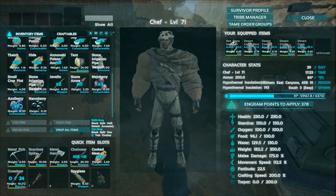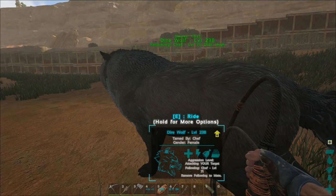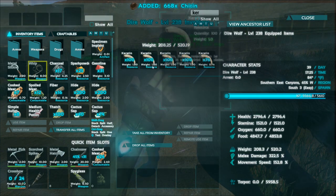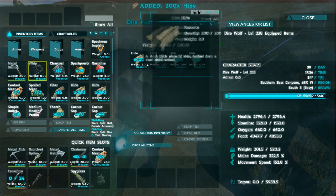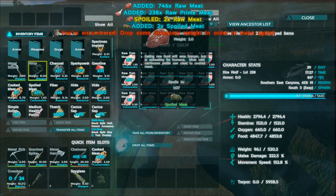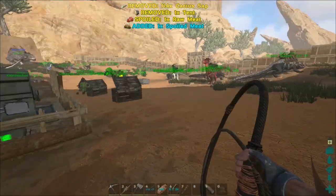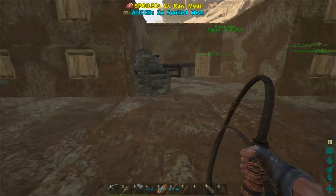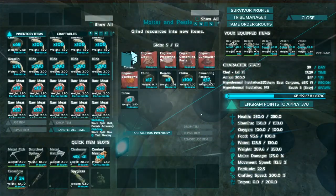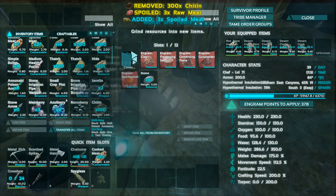I might as well make the S-plus version so we can pick it up and move it in the future. Let's grab the chitin and keratin off of you — look at all that, and the hide and raw prime meat. I'm getting over-encumbered from all this. Let's put the chitin and keratin in the tents. We're going to need more stone — let me drop off the keratin and chitin, three stacks of chitin.